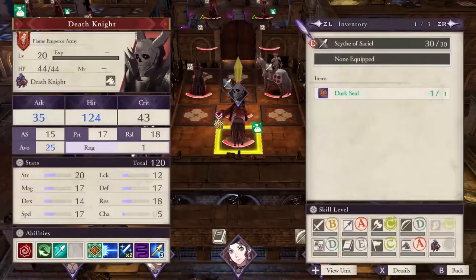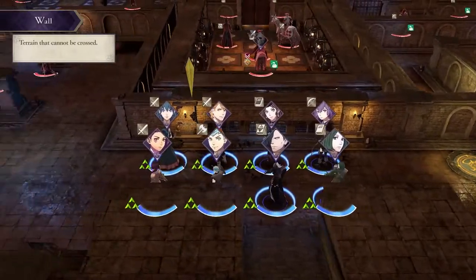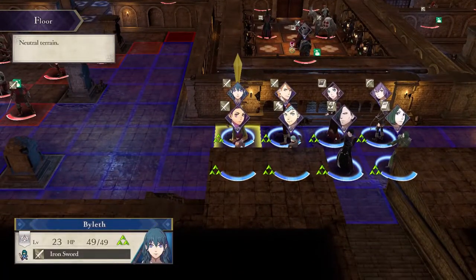The Death Knight is at a very high level 20, and he'll need a bit of planning if you're going to take him down. He's higher level than most of my team, except for Byleth, and that's not a good sign.